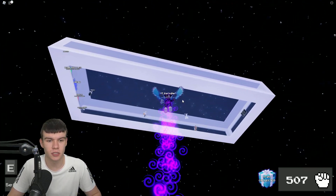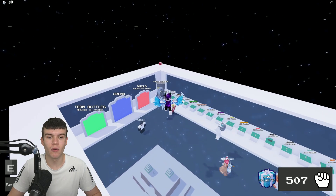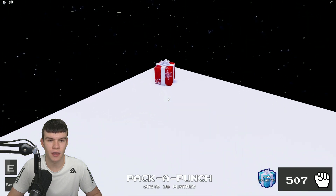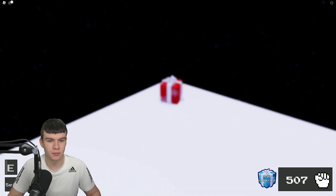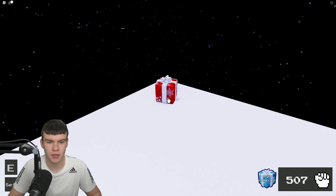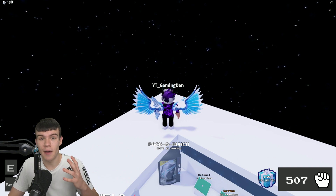To get the gift badge, use the gravity ability over here to get right up to the top of this area, and we will find our first gift just at the top. Go ahead and click on it and claim that one. There we go — we've claimed our first gift.